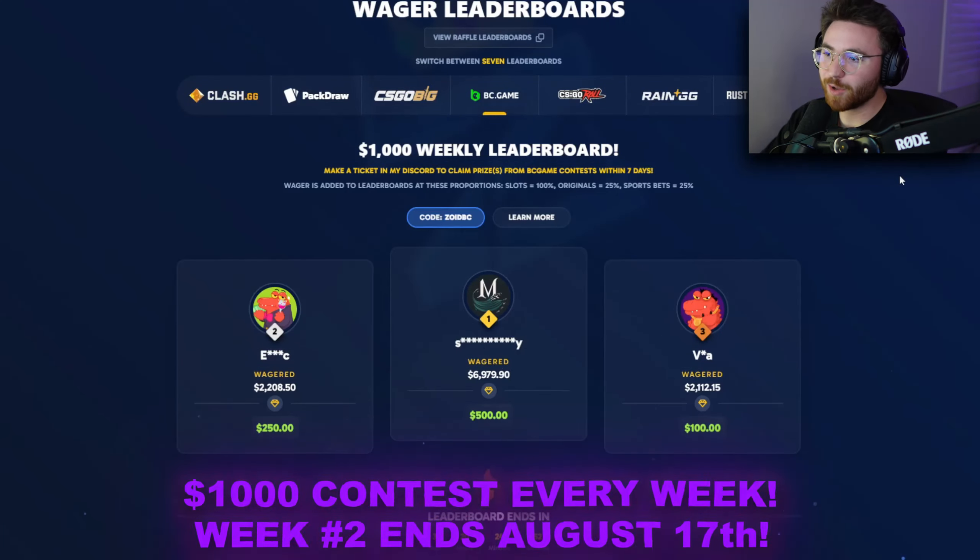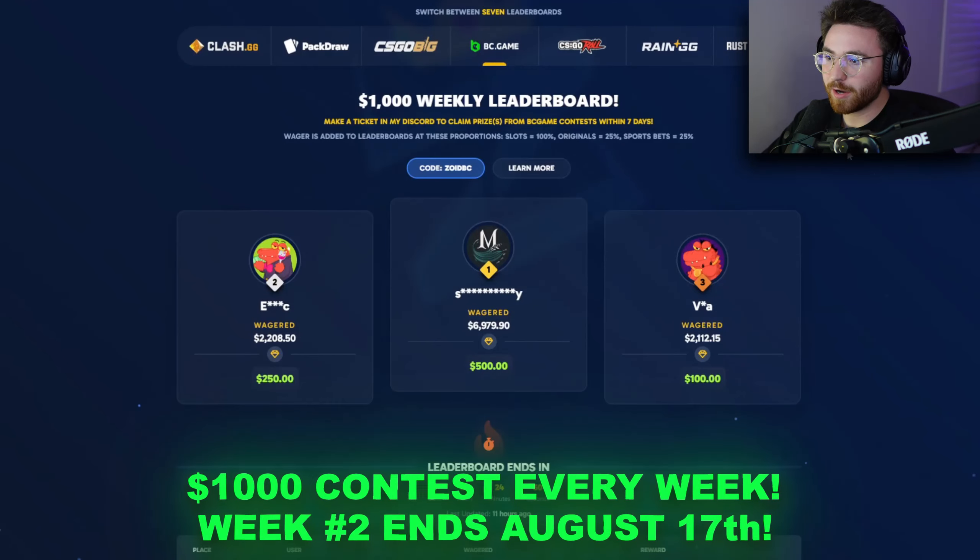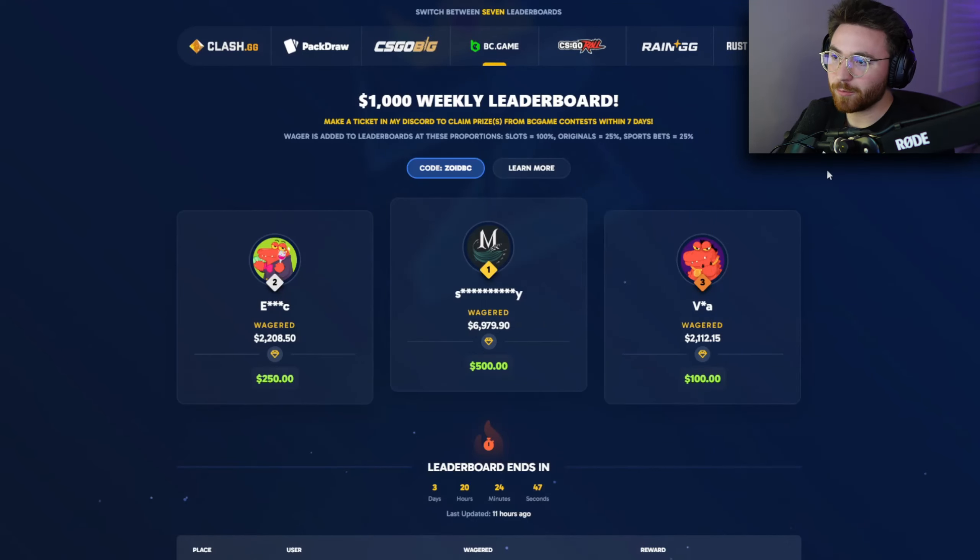Before we go too far — we're giving away a thousand dollars every single week on BC Game. All you have to do is sign up with the code ZOIDBC at sign-up and you'll be entered into my weekly wager contest. Play on the website, check out my leaderboard, and if you win a prize, claim it in my Discord within one week. Thank you so much for the support.